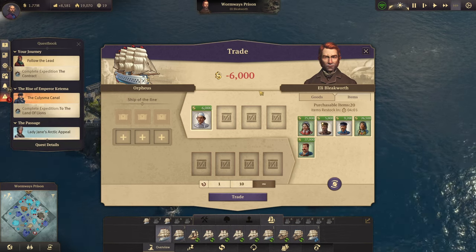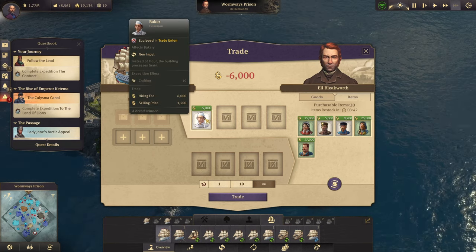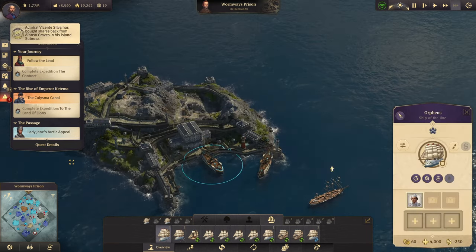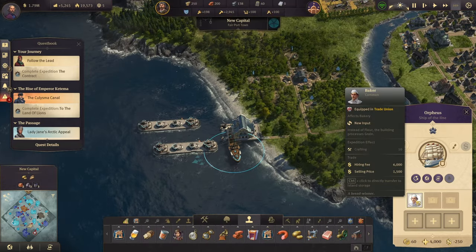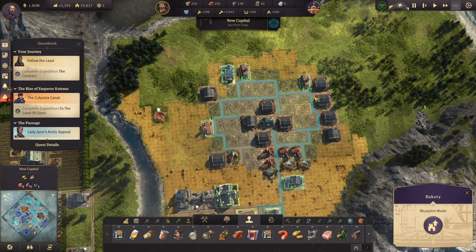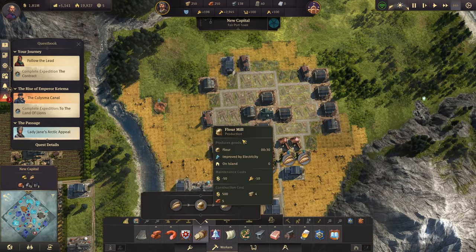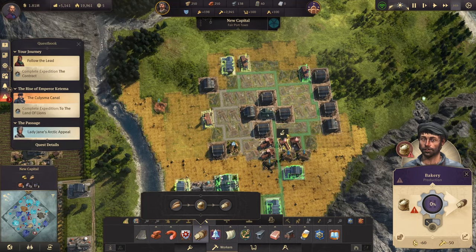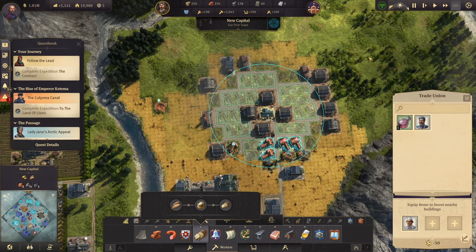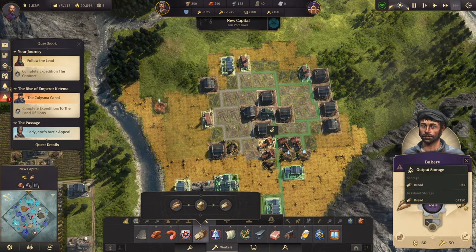While waiting for the expedition, I visited Eli's shop and re-rolled a few times to find a great item: a baker who uses grain directly instead of flour. This lets us use a stamp layout with bakeries fed by surrounding grain farms, completely skipping the flour mill step. Once placed in the bakery, the production switched immediately from flour to grain.